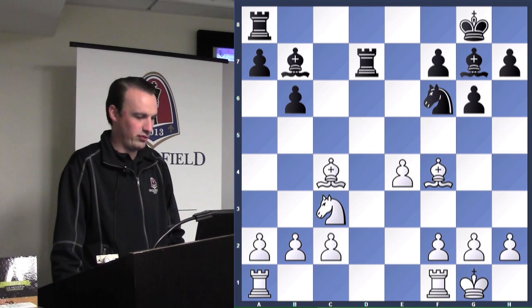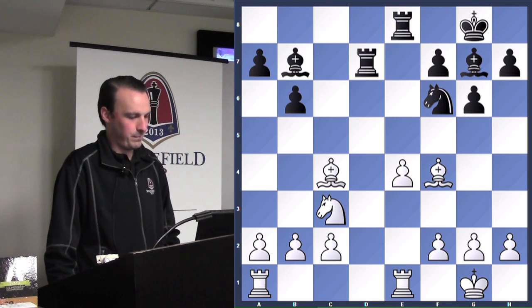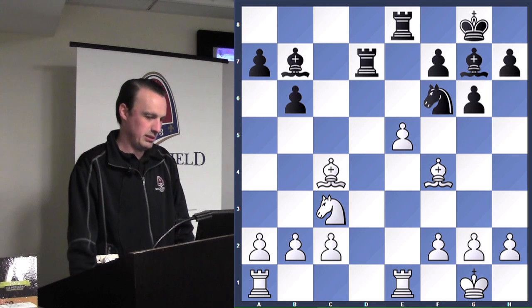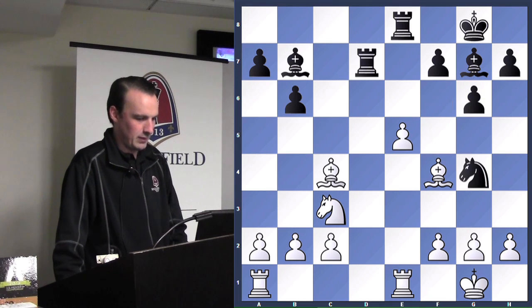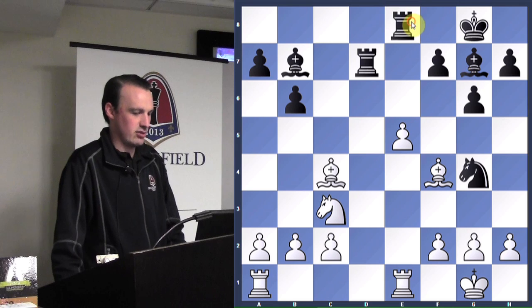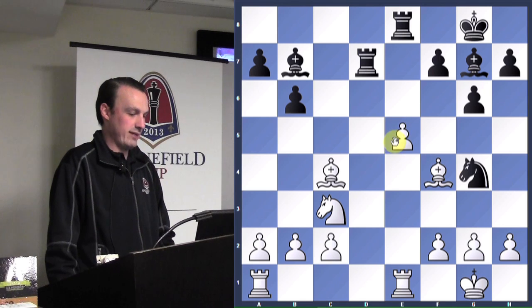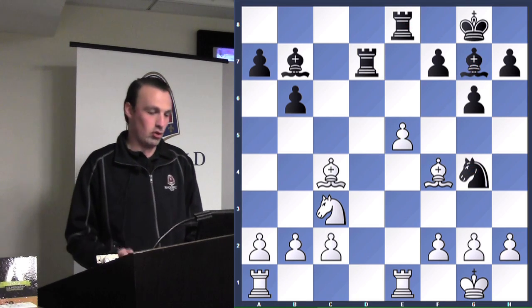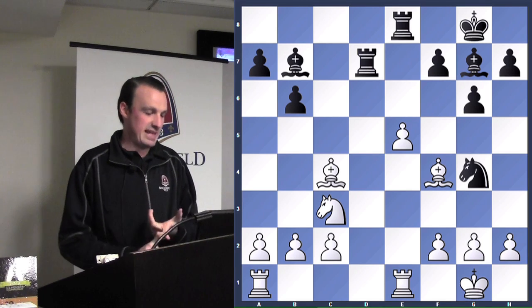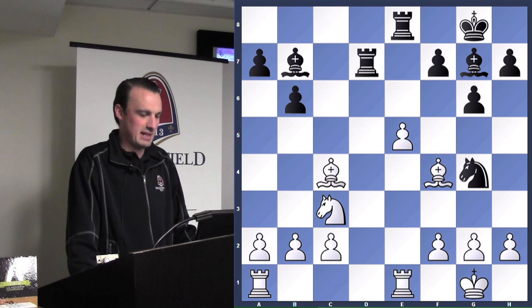Queen takes d8, rook takes, and now we're free to take the pawn. His rook is attacked, so rook attacks the bishop, bishop retreats. He gets his last piece off the back row with bishop to b7, double-attacking the pawn. White plays rook to e1 — not the best — and now black gets his rook behind the e-pawn. He pushes the pawn, prepared with the rook behind it. Now the knight is under attack. Knight to g4.